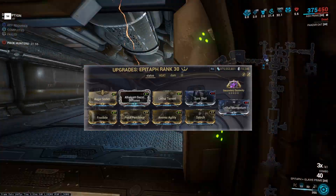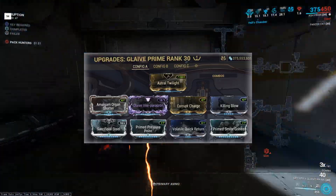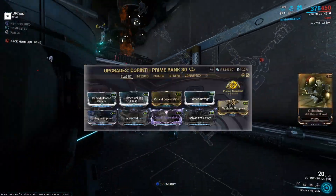This Epitaph build as a primer for my Korinth. This Glaive Prime build to clear trash mobs and farm keys. And finally, my Korinth Prime build based around the Riven I got.